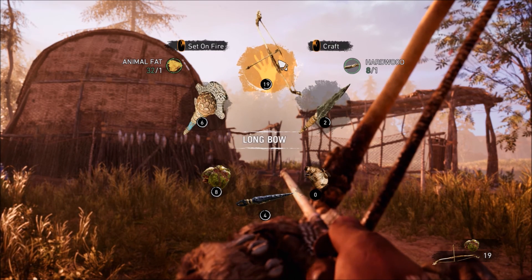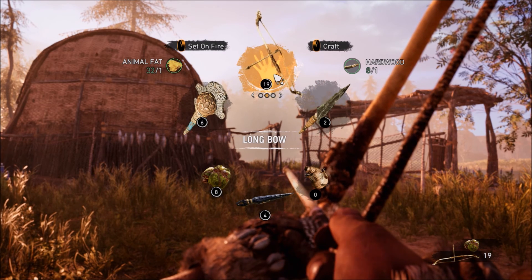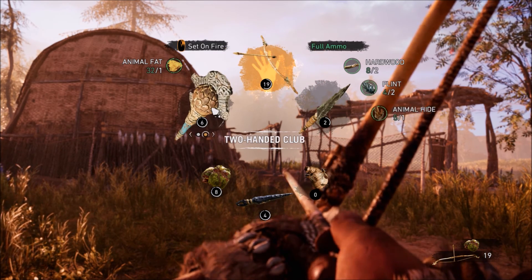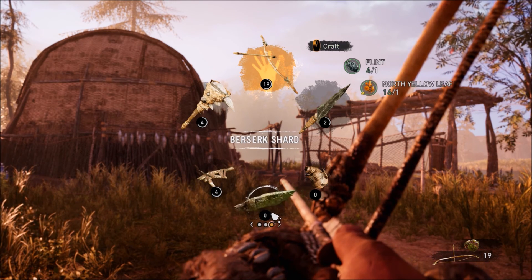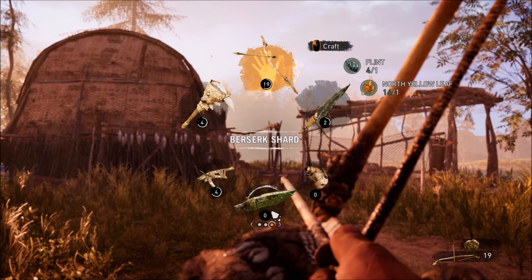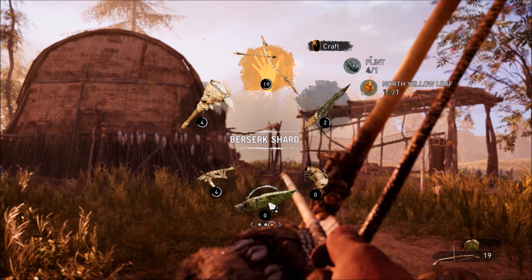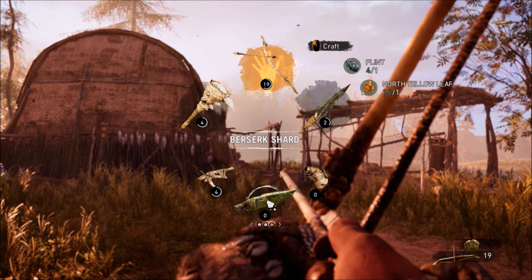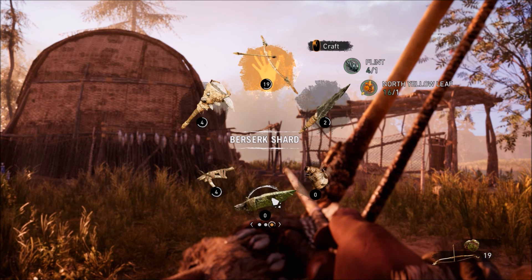Yeah — spear, longbow, or you've even got a double bow, longbow and bow, two-handed club, bait bomb traps, shard, capala shard, berserk shard. Basically, berserk is if you throw a shard into an enemy then they'll become infected and they'll start attacking their allies, so that's pretty useful.